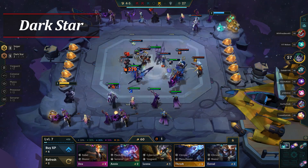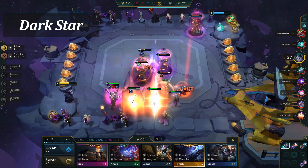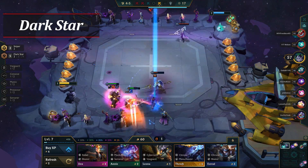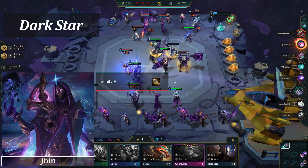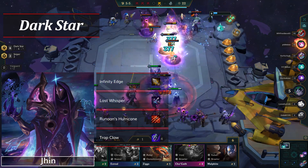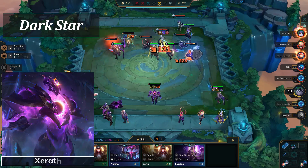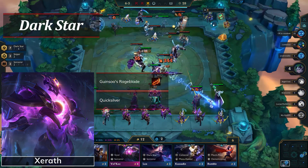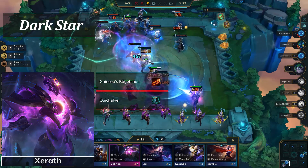Both Xerath and Jhin can carry, but the better of the two is definitely Xerath. The issue is that it can be rather difficult to 2-star him in time to stabilize your composition, so it's often best to itemize your Jhin as a mid-game carry while you're looking for Xerath. Items for Jhin are Infinity Edge, Last Whisper, Runaan's, and Trap Claw. If there are several armor-heavy compositions or Bramble Vest, it's best to prioritize Last Whisper over Infinity Edge. Xerath does best with magic damage items, but the two core items for him are Rageblade and Quicksilver. Quicksilver is necessary to allow him to do as much damage as possible during the first cast of his ability.